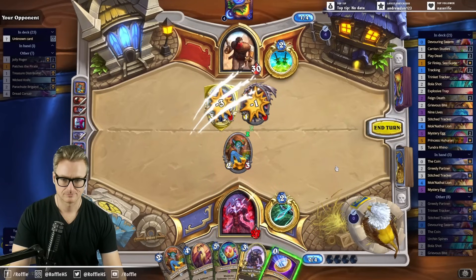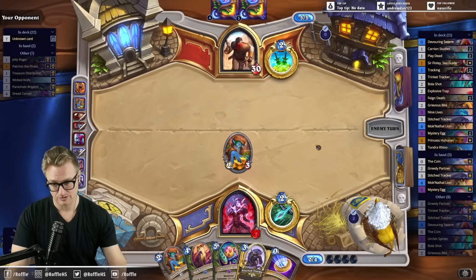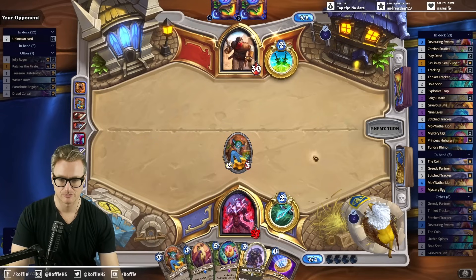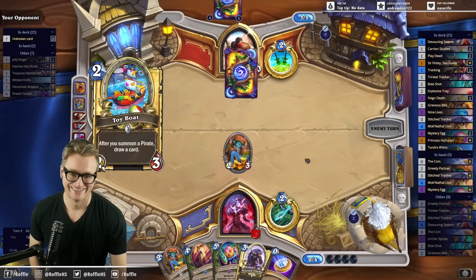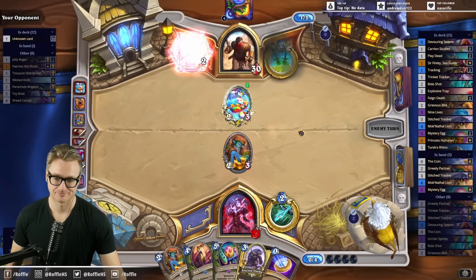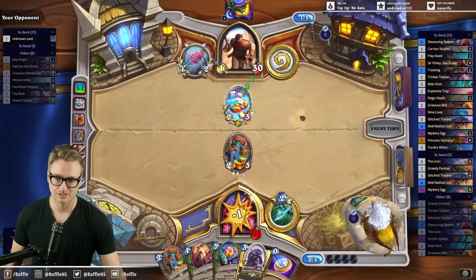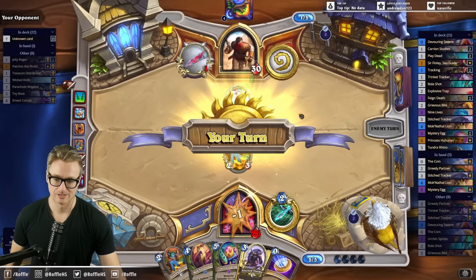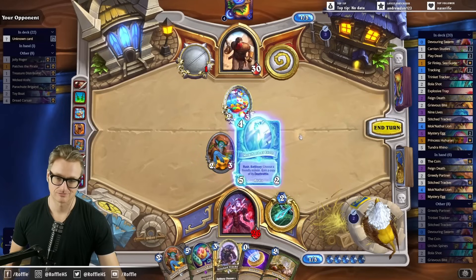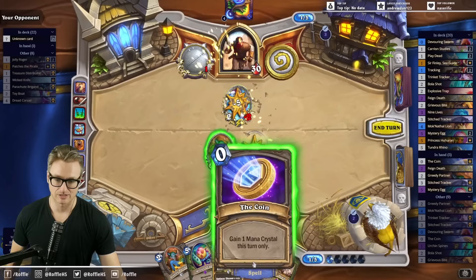That was a really good draw — not just because it could have given me the opportunity to play double Greedy Partner, but also just to clean up the board nicely. That Grievous Bite buff is kind of silly. There's the card draw I was worried about. I think I just have to kill that with the lion, because they just keep tempoing stuff. If I let them... it's unacceptable to leave that on the board. That is, in fact, how we lose from here.